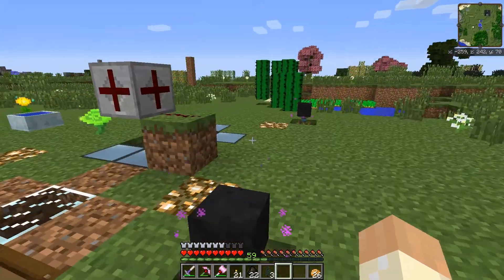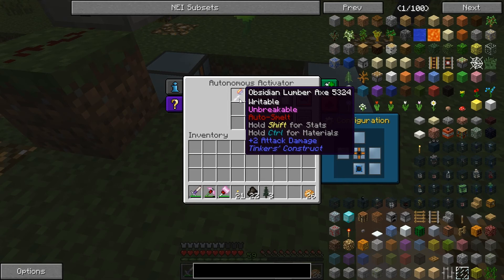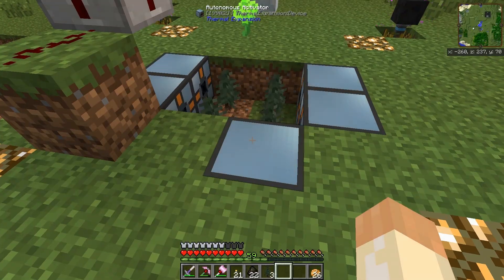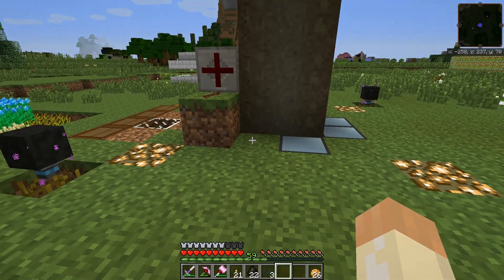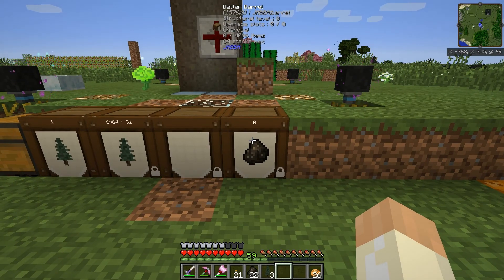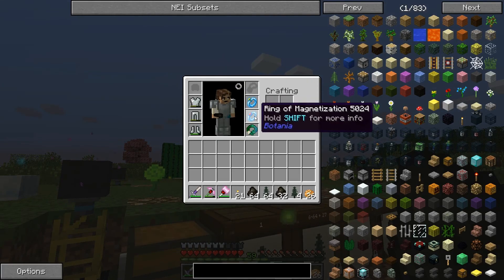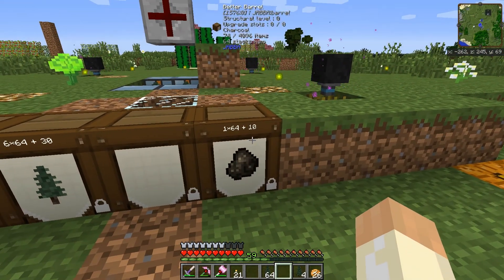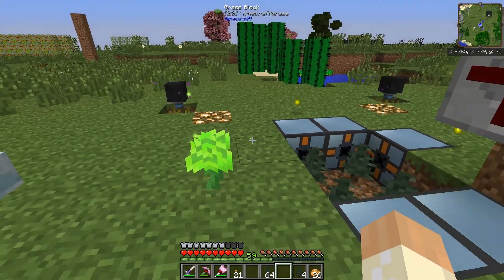This tree farm will plant and cut down a tree with an unbreakable lava-modified lumber axe, so everything will be turned to charcoal and it is completely automated, except for when this barrel is completely filled up. As you can see everything here is slowly drained and sent down to the base and everything is replanted and refilled, so this works kind of nicely.